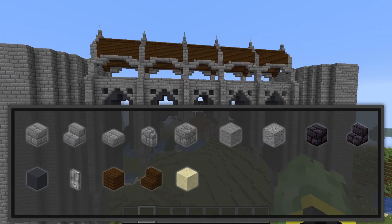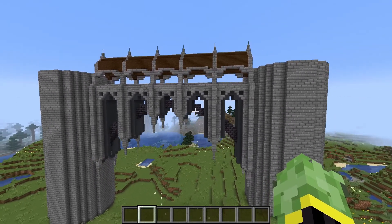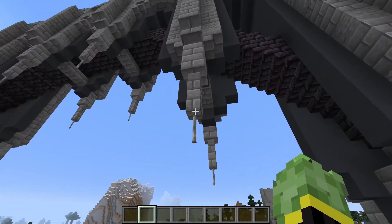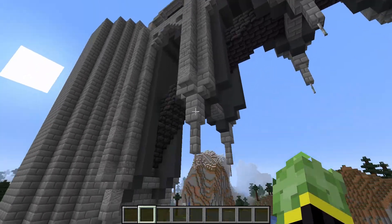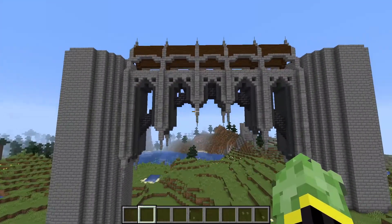Obviously, depending on how long your bridge is depends on how many blocks you will need. We've constructed this using some techniques to create points down at the bottom, with a nice curve in the middle — that gives a nice archway for the eye to look at and connects up the towers quite nicely.